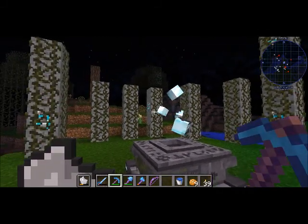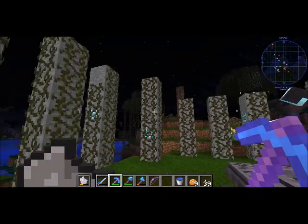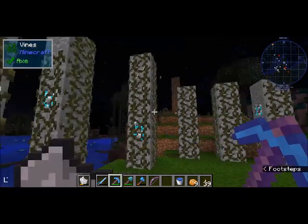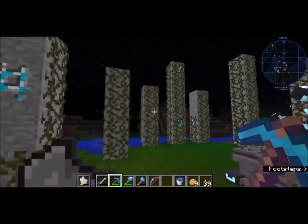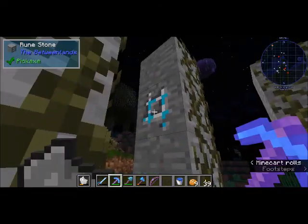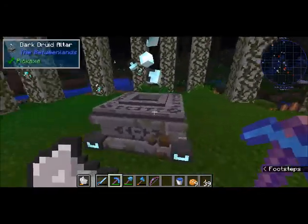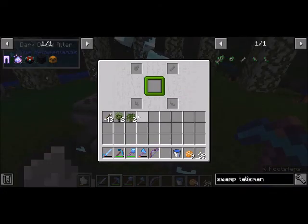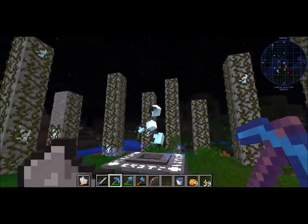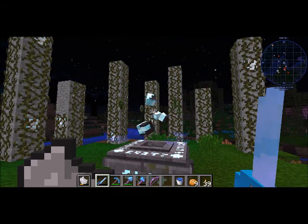First, you need to get saplings, but that's easy enough. You also need to find druid runestones with a druid altar in the middle — you can see the altar there and the ruins. You need the saplings to fill the altar, which will activate it so the druids will come out.